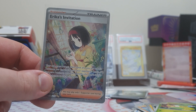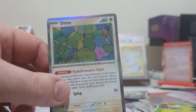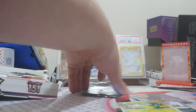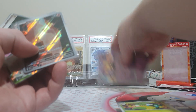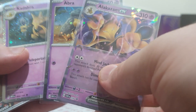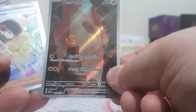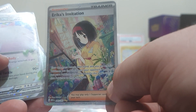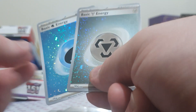I personally haven't seen Erika's Invitation getting used much at the moment, but Ditto on the other hand is seen in play, so that is fantastic. Let's have a quick recap of what we get in this product: the three promos, absolutely fantastic — finally getting a good Kadabra. We've got the Illustration Rare Charmander, the Special Illustration Rare Erika's Invitation, the Wigglytuff EX, and two Cosmic Foil Energies.